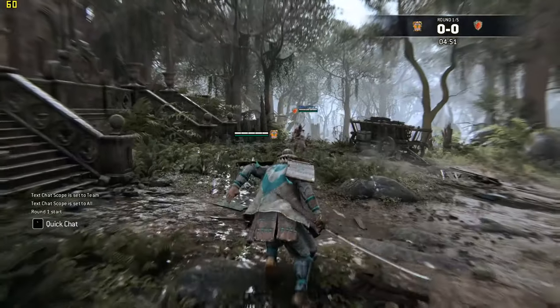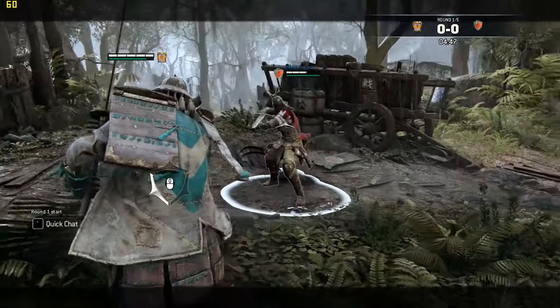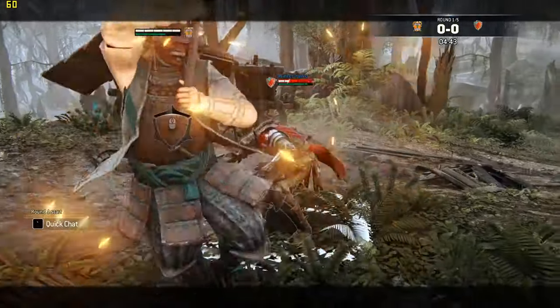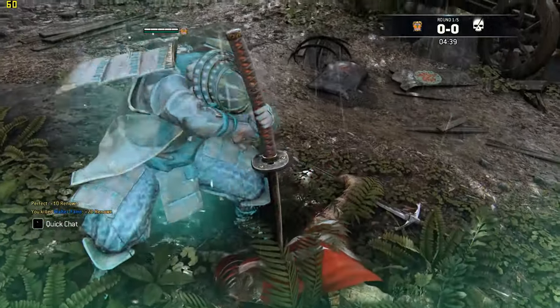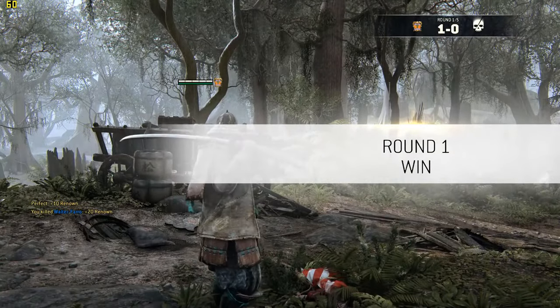For Honor is a third-person medieval hero fighter set in an alternative history medieval setting, where Vikings, Samurais, and Knights transcend time and geography to fight each other. While the premise may sound a tad ahistorical, the game is incredibly fun to play if you can get past the initial learning curve.